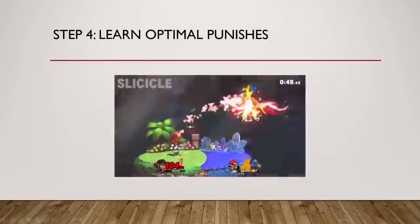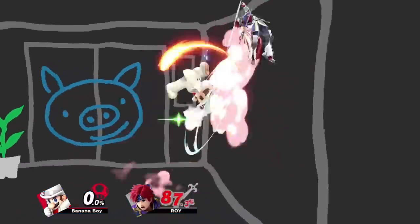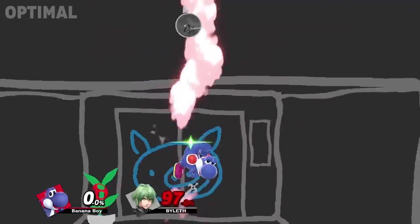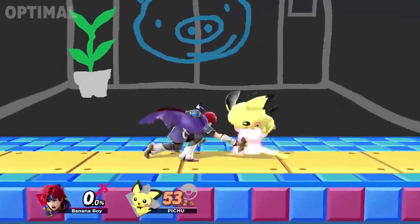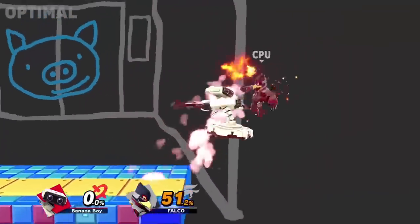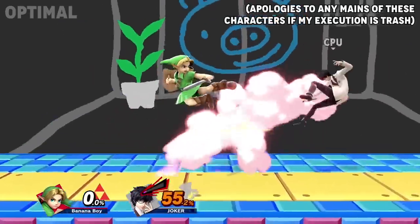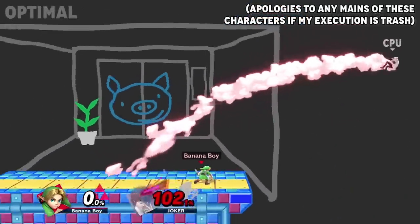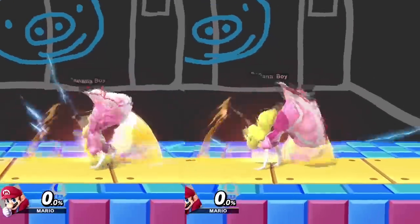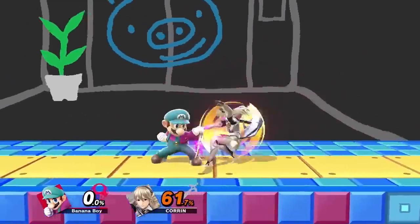Step 4: Learn optimal punishes. After you've gotten comfortable keeping track of the opponent's tech options and hitting them quickly enough, a great next step is learning how to optimize your punishes. Instead of punishing tech roll in with a simple jab, punishing optimally will allow you to get huge 40% combos just because the opponent did the option you were expecting. Remember: both tech rolls have 20 frames of vulnerability, tech in place has 6, and missed tech has 25 — so try to make your combo starter fit within that window.